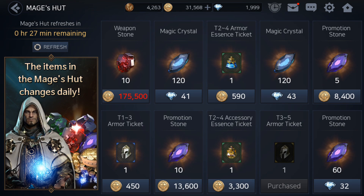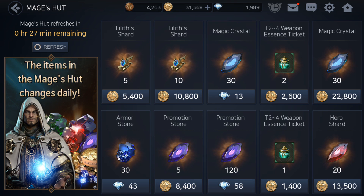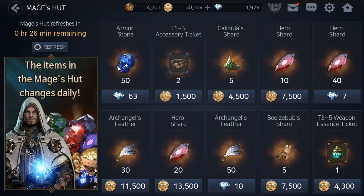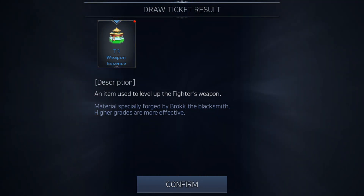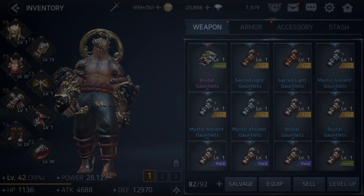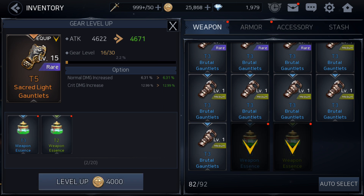Make sure what you're buying are essences and not something else — I mistakenly bought an armor piece, so let me refresh. I found weapon essences and bought a tier 3 to tier 4 one as well. It's random within that tier range — I got a tier 2 and a tier 3. Let's go use these on our weapon to level it up. Higher tier essences will give you more levels.